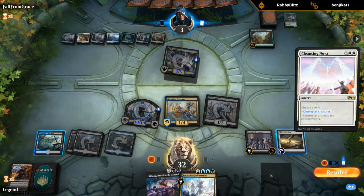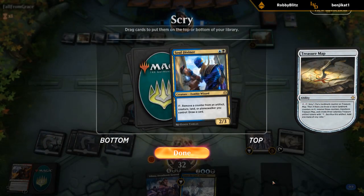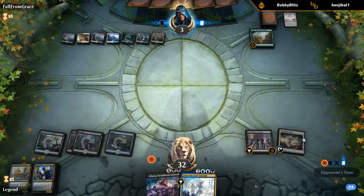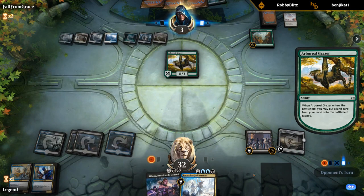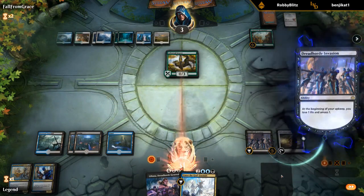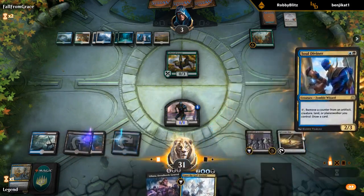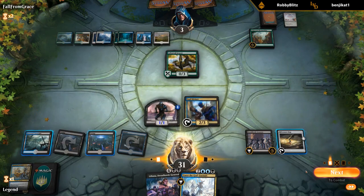Cleansing Nova destroying all creatures — fair enough. Soul Diviner a little bit late to the party, I guess it's still good. We kind of want lands for Liliana but the Treasure Map is about to flip anyway. Yeah, we're probably not winning this game unless their opponent doesn't have a giant Finale draw spell. We'll see — got pretty close though.